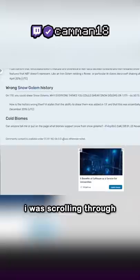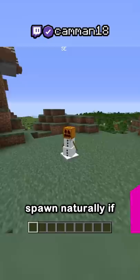I just discovered the rarest mob that naturally spawns in Minecraft. I was scrolling through a Minecraft wiki archive and saw that in older versions of the game, snow golems could spawn naturally if a pumpkin generated on two snow blocks, although super rare.